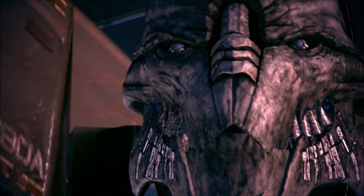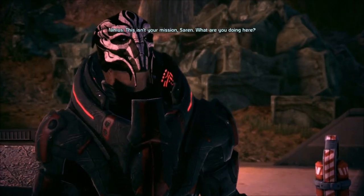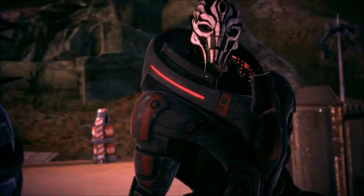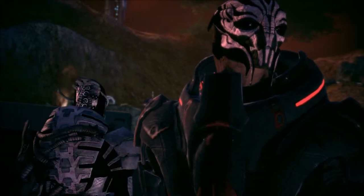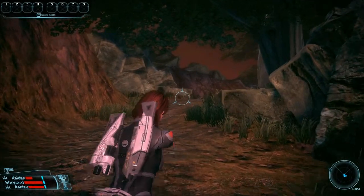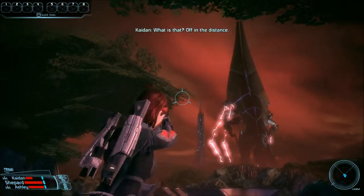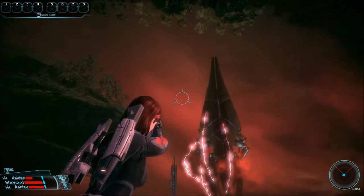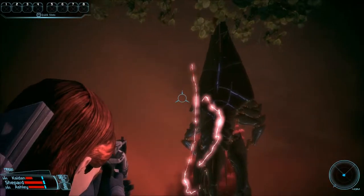Nihlus. This isn't your mission, Saren. What are you doing here? The council thought you could use some help on this one. I wasn't expecting to find the geth here — the situation's bad. Don't worry, I've got it under control. He's bad — and he comes around here. It's epic, all in the distance. It's a ship — look at the size of it.